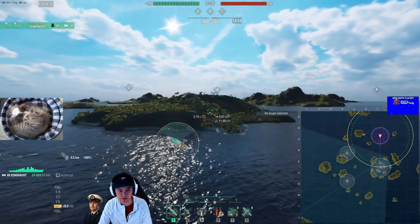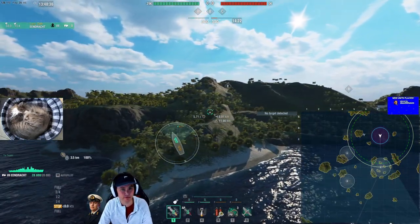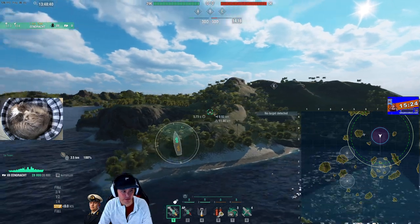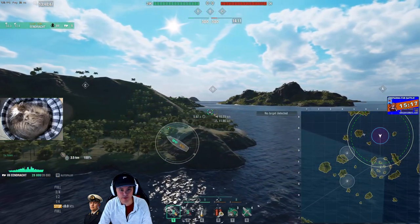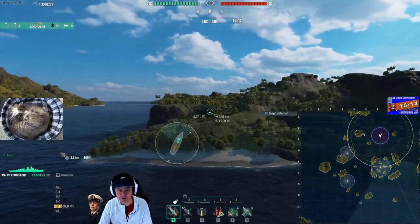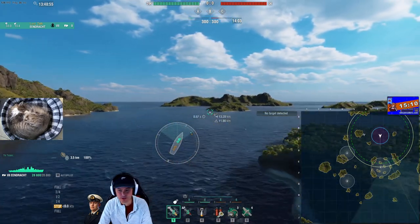I've seen radar cruisers go to this other smaller island. The problem I have with it is that there's really no escape — it's a smaller island, it's easier to get flanked, you can get shot at from down there and from the middle of the map as well. I really don't like this position for a radar cruiser, especially like a Wooster. I see them go here — please don't do that.